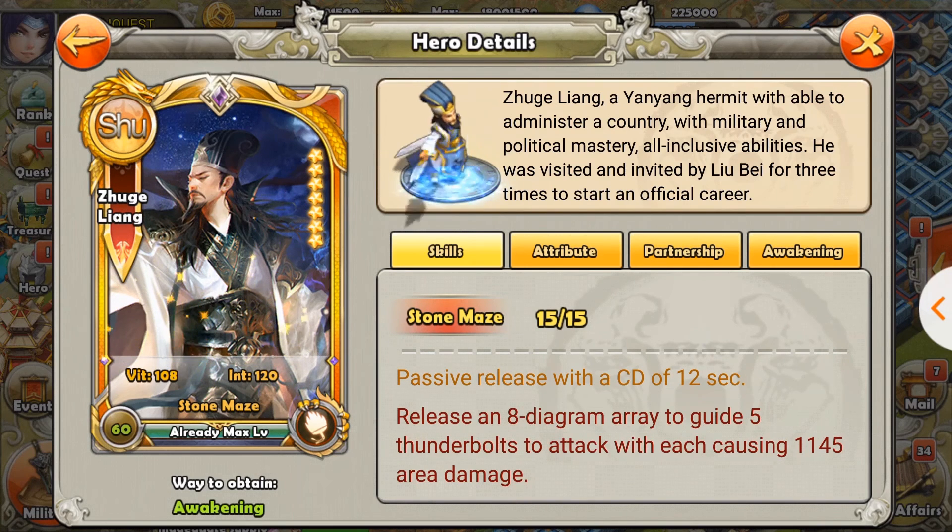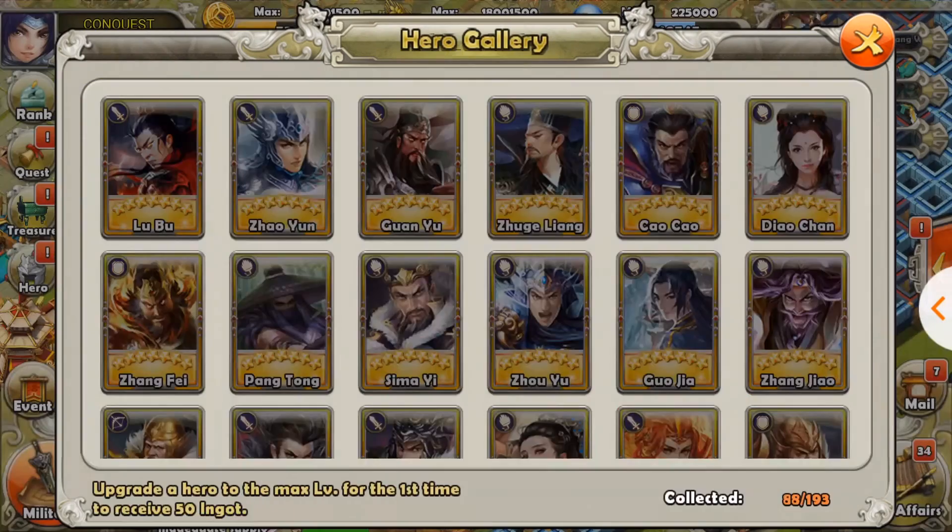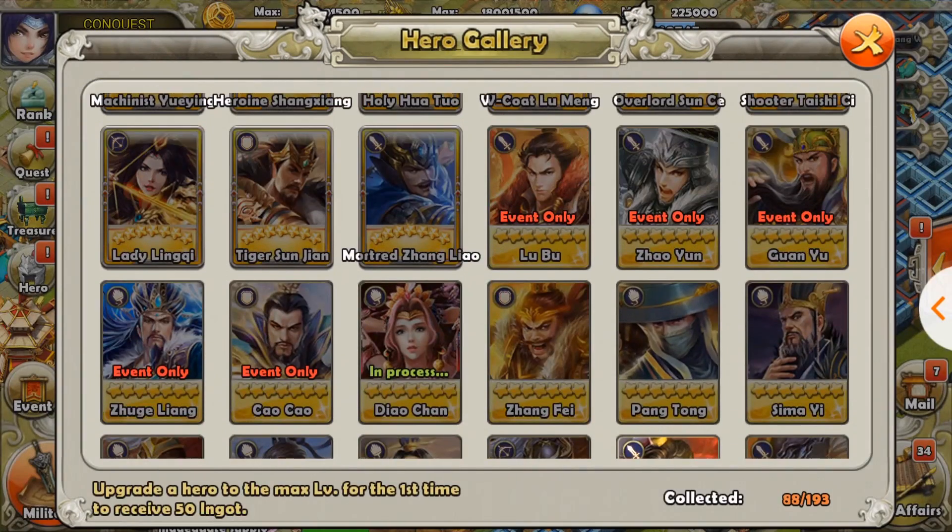His skill releases 5 Thunderbolts that deal 1,100 area damage to the target with a 12-second cooldown, so it's an extremely strong ability. Before we look at the level 60, 15 out of 15 maxed-out version, let's take a look at the original level 50, 10 out of 10.